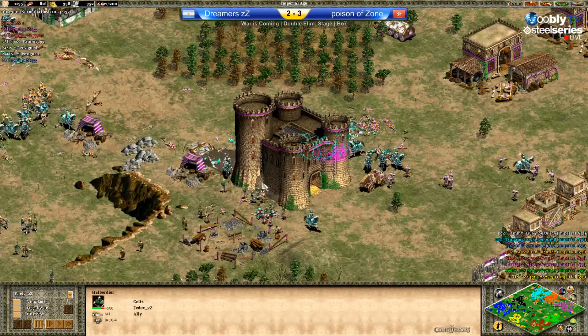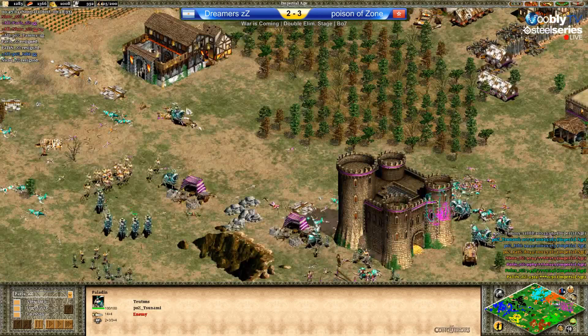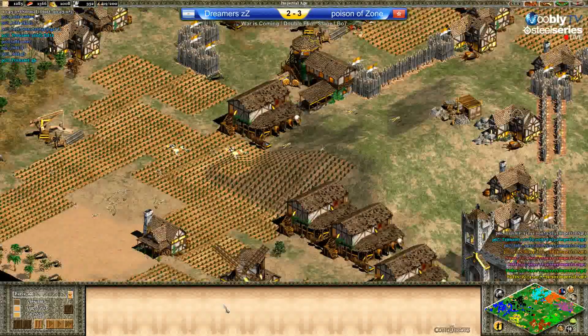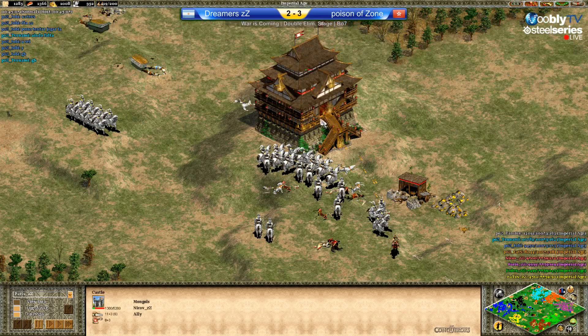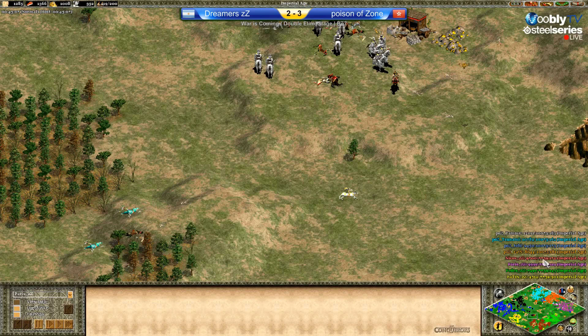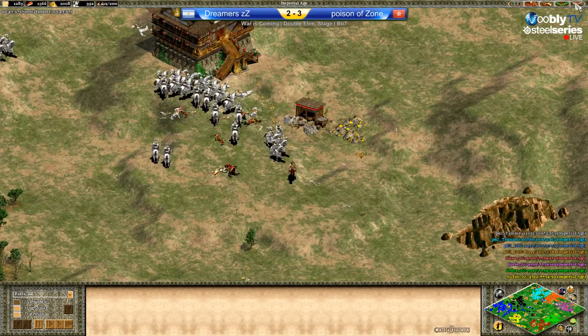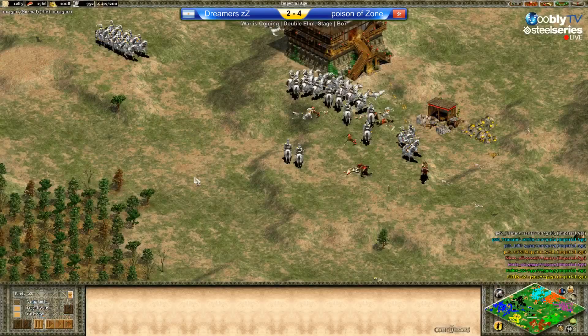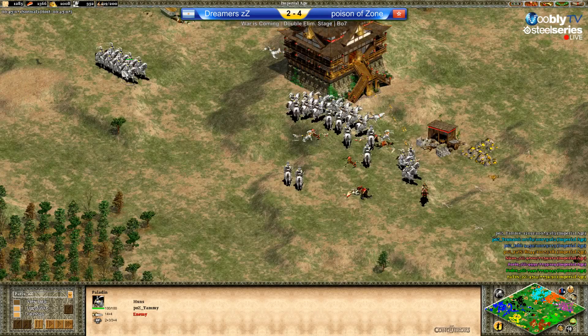And there is the GG. Nice move there — they let Juan push just to throw him back again. Patton got destroyed as we can see. These Paladins picked up quite some Mangudai as well. Team score 10,000 against 7,700. I'll update the scoreboard — this is four to two for POZ. Most people would have expected the Dreamers team to take this one, so awesome match, surprising result, and great matches every single one.